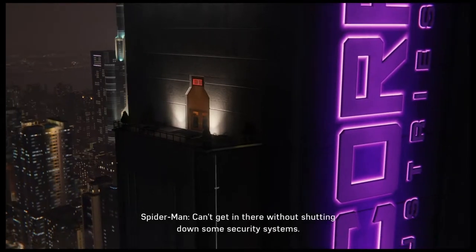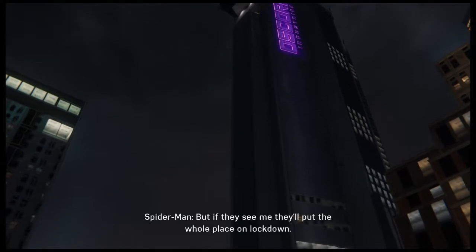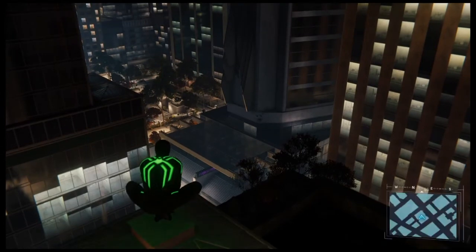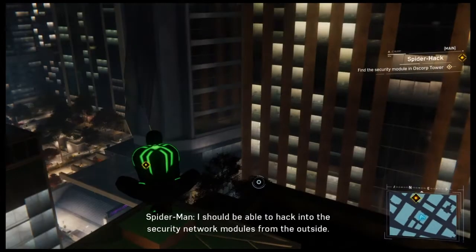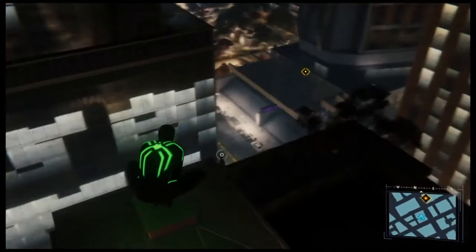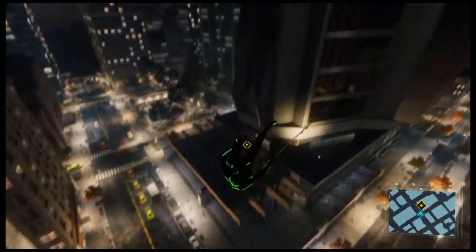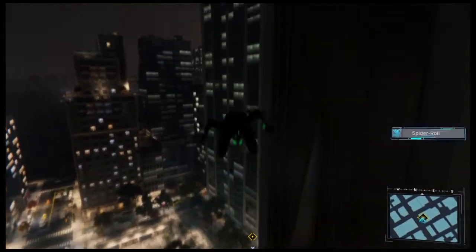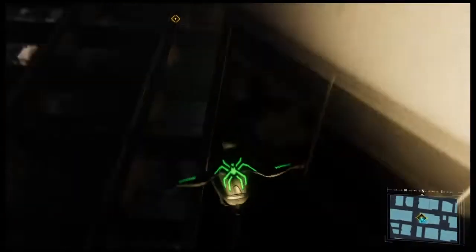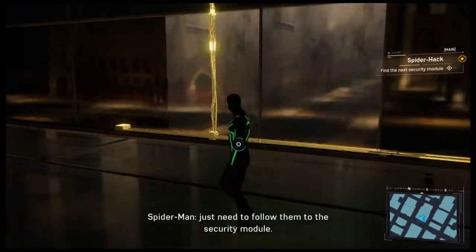I need to get into Norman's office, but I can't get in there without shutting down some security systems. If they see me, they'll put the whole place on lockdown. I should be able to hack into the security network modules from the outside. Those are the network cables — just need to follow them to the security module.